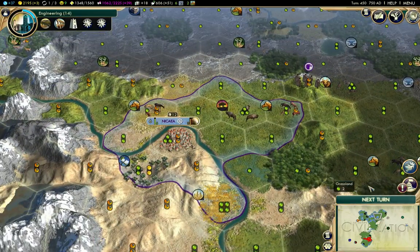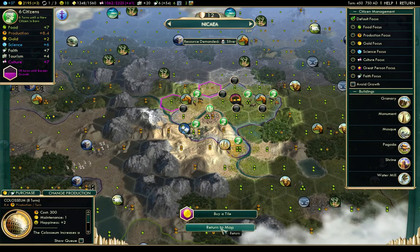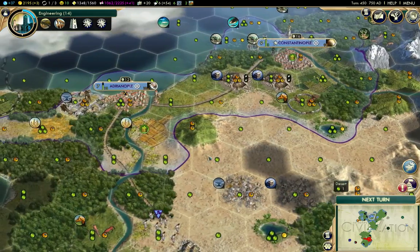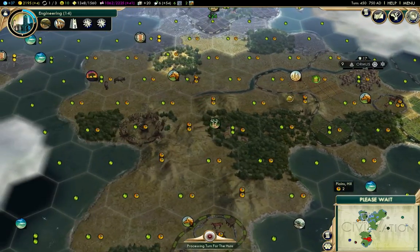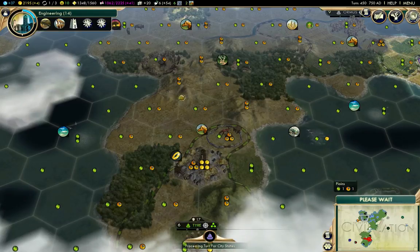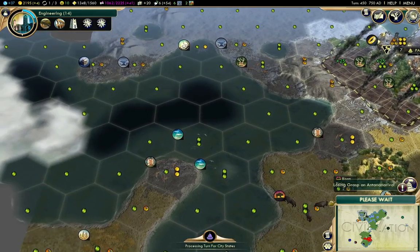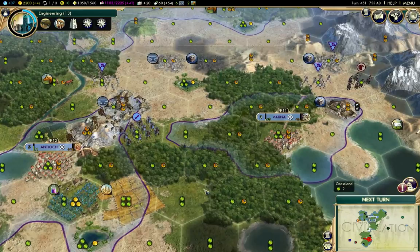I'll send that swordsman home and I can buy the mosque here. That's all for faith purchasing for a while here, unless I want a missionary to go and convert places. The city-states over here are already converted, so I don't see any particular reason to go ahead and build any missionaries.